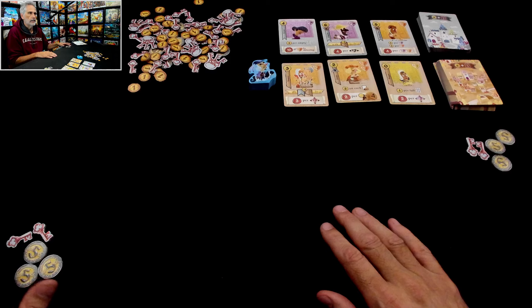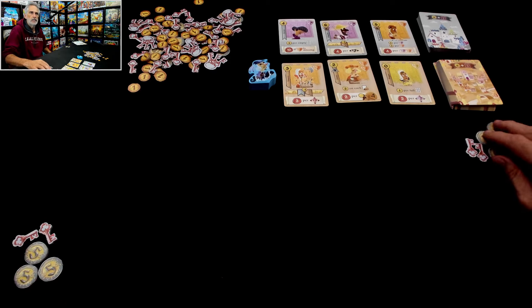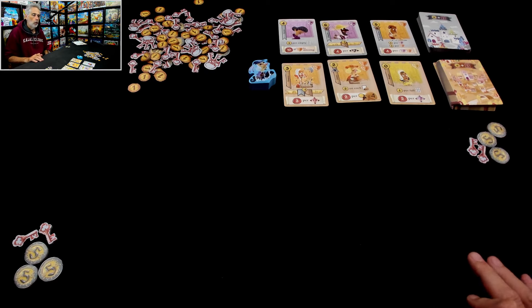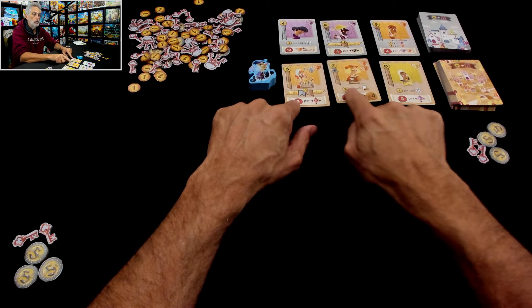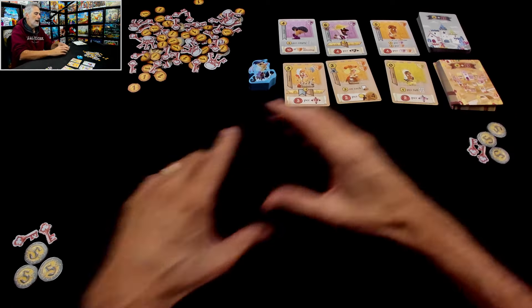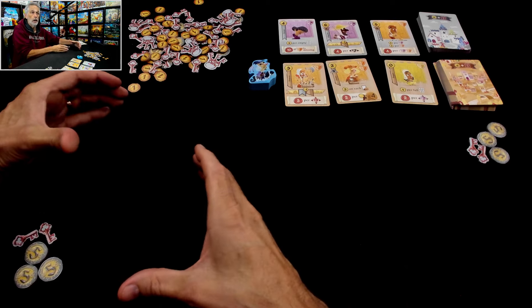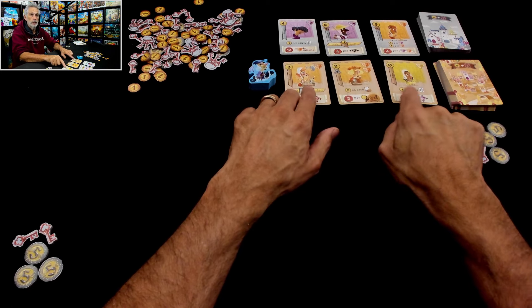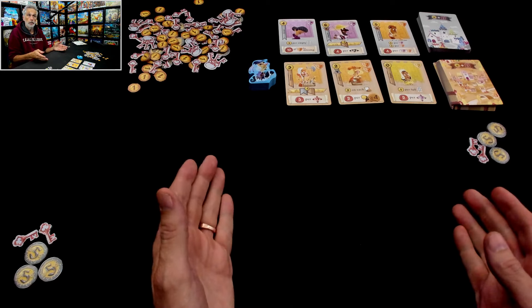Here's my starting situation. I got 15 coins and two keys, as does Jen. I will be the first player. On my turn, it's really simple — I am going to grab one of these three villagers and add it to my own little 3x3 grid of cards. I will immediately take advantage of whatever the special power of that card is, and then my turn will be over.